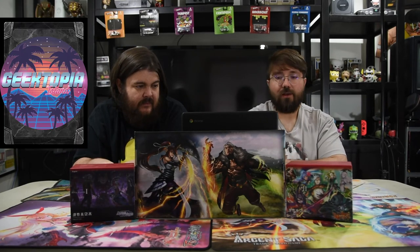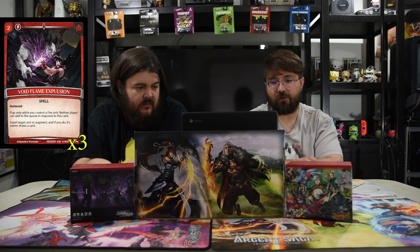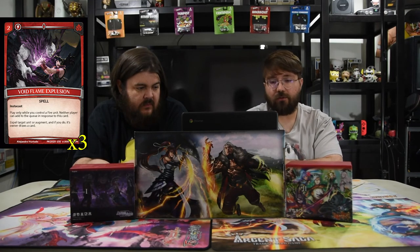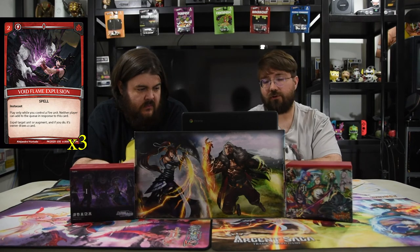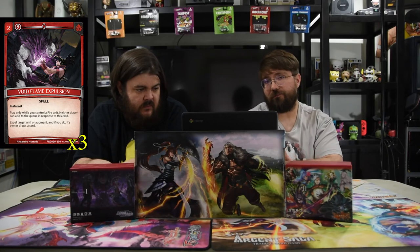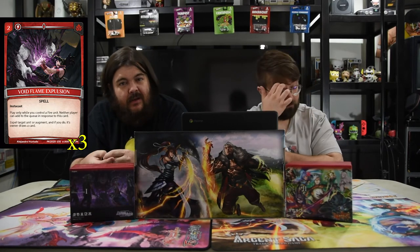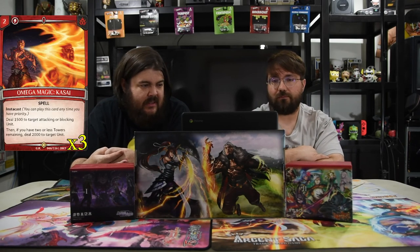The first spell is Void's Flame Explosion — a two-mana instant. Play only while you control a fire unit. Neither player can add to the queue in response to this card, so you can't counter it and can't react to it. Expel target unit or augment, and if you do, its owner draws a card. You're trading the ability to swing in for the kill for them drawing a card — but if a guardian is in your way, it's gone.